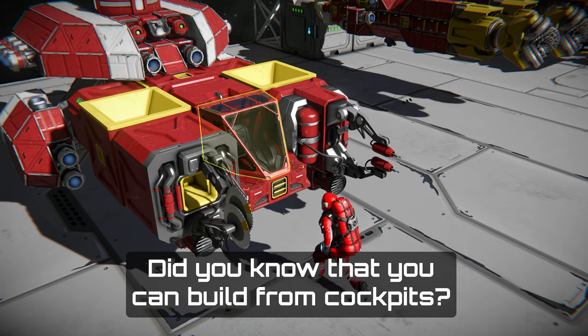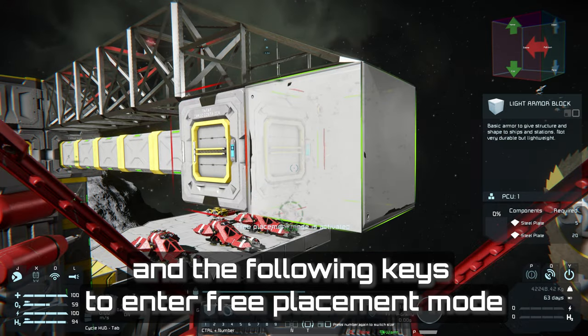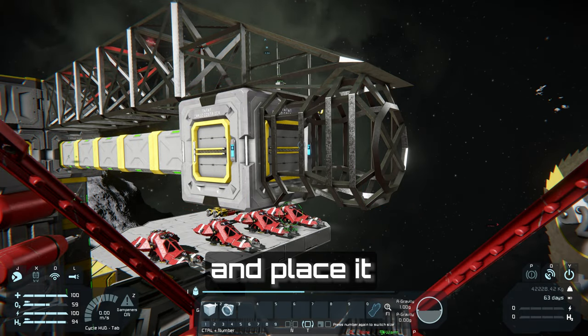Did you know that you can build from cockpits? Enter the cockpit of your ship and use the following keys to enter free placement mode. Select a block from the toolbar and place it.